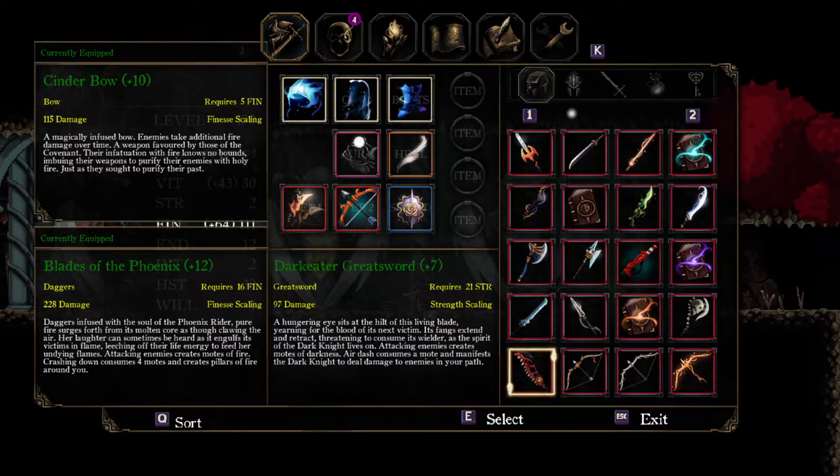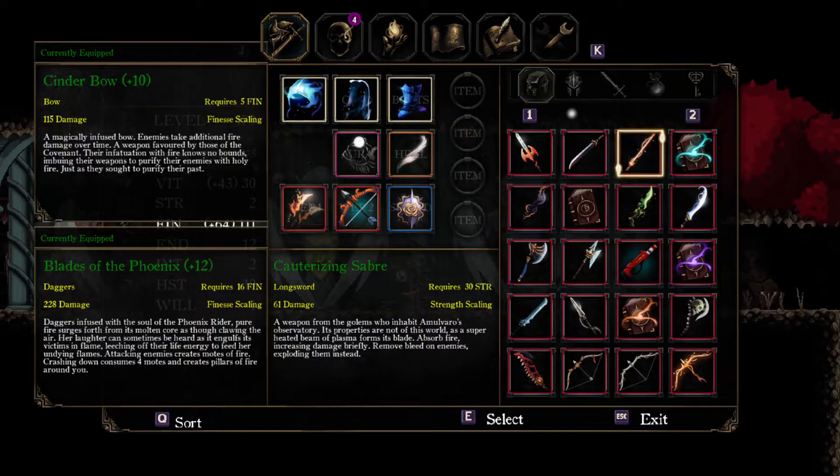If you're a strength build, you get access to a few more options. When you defeat the Dark Knight, you get access to the Dark Eater Greatsword. Some of these weapons don't actually say they deal elemental damage, but they actually do, and this one deals dark damage. Likewise, the Colorizing Saber deals fire damage, and you can get this if you explore deeper into Guardian Tomb.